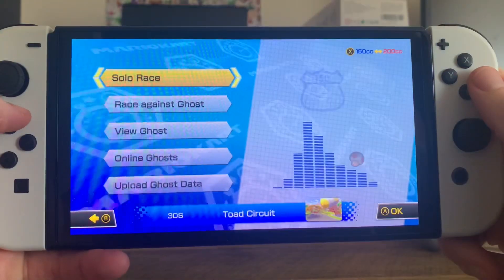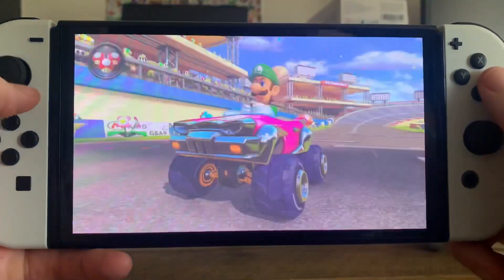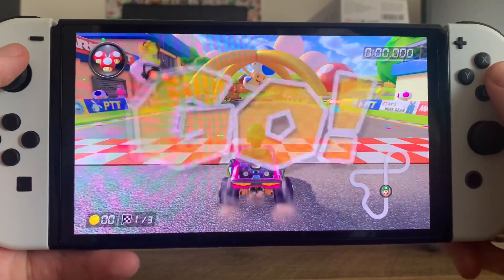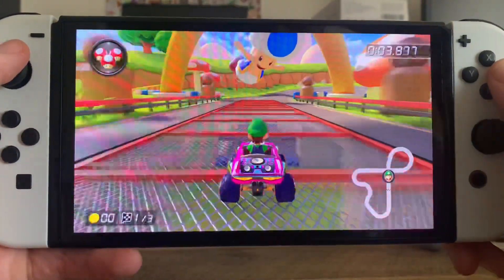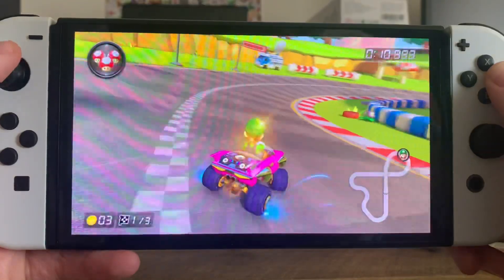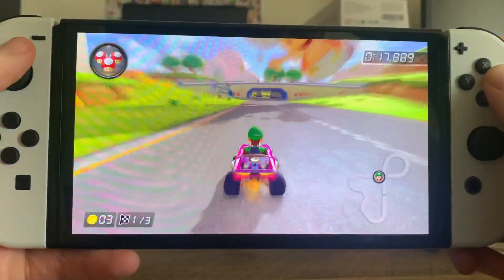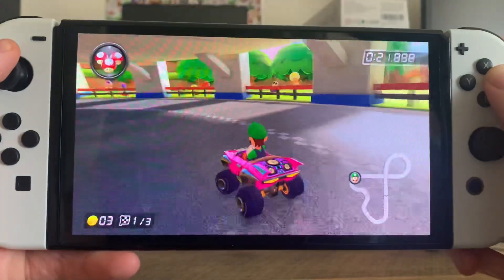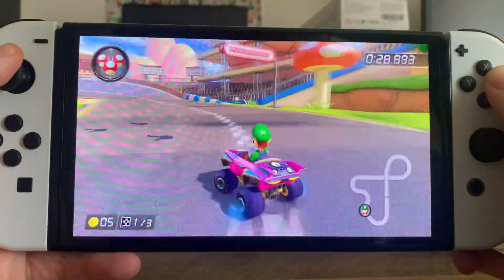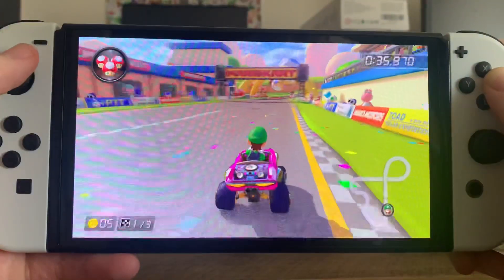Next up we have Toad Circuit from the 3DS — that's Mario Kart 7. It's one of those circuit races where it's like an actual race track. I probably played this level at some point but I don't really remember it. There's an underground part, some drifting around corners, a giant toad flying in the sky, and shy guys and toads in the audience. Looks like there's an inside track, and that's the lap.